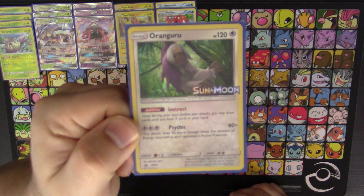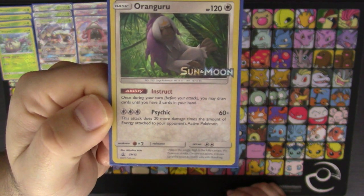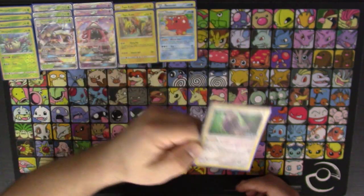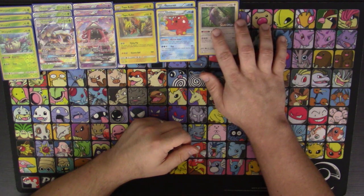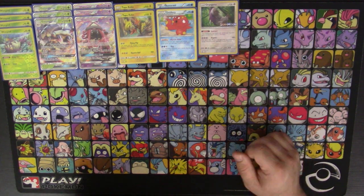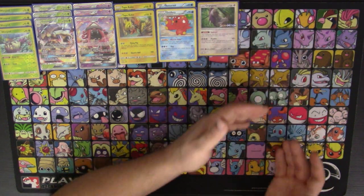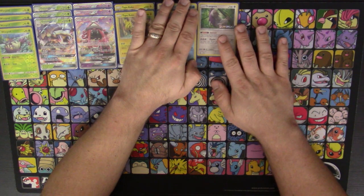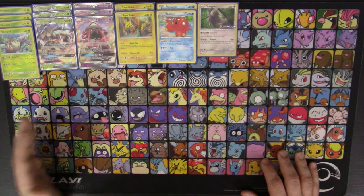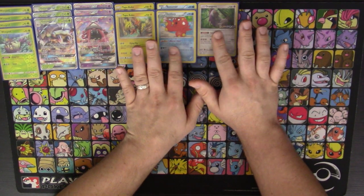If Octillery isn't good enough, there's always Oranguru. Oranguru has the Instruct ability — once during your turn before you attack, you may draw cards until you have three in your hand. So if you don't get what you need after using Abyssal Hand, you can also Instruct for more. Sometimes you prize one of these two and can't do anything, so it's better to have Oranguru as a backup. You have options between these two — that's the main point.